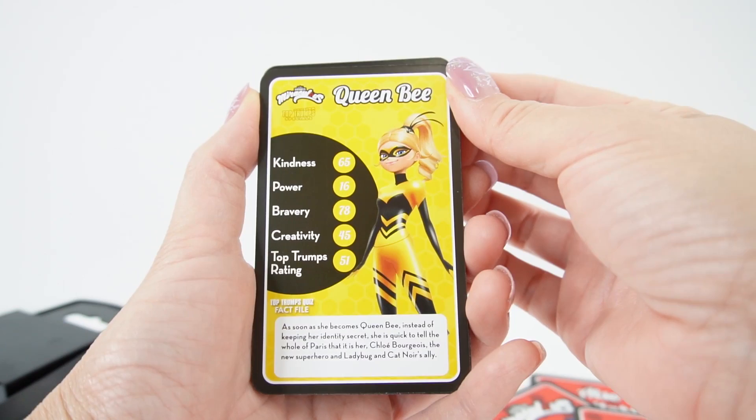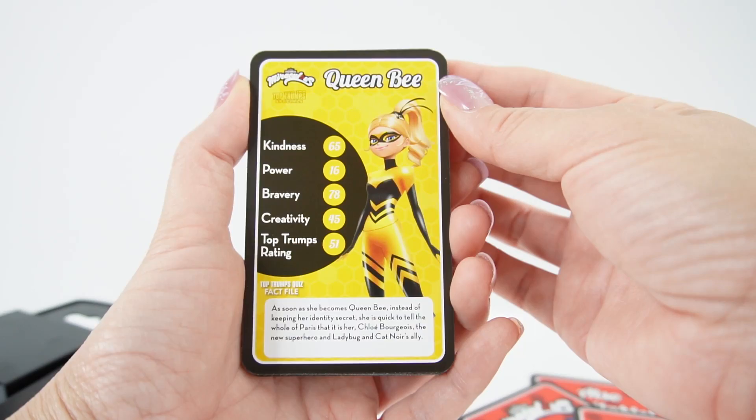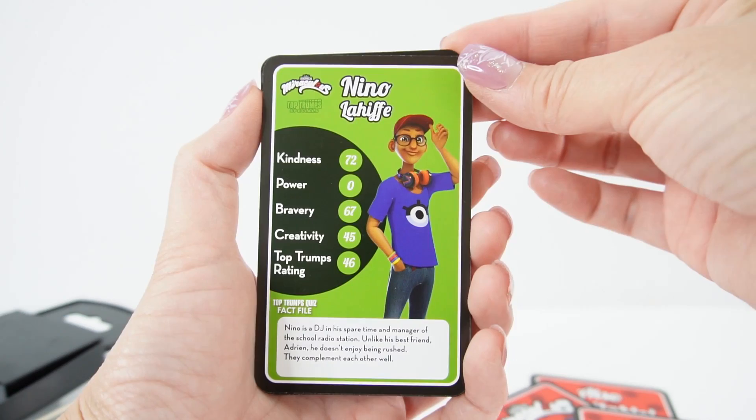Here's Queen Bee. As soon as she becomes Queen Bee, instead of keeping her identity secret, she is quick to tell the whole of Paris that it is her — Chloe Bourgeois — the new superhero and Ladybug and Cat Noir's ally.